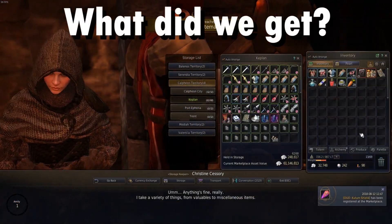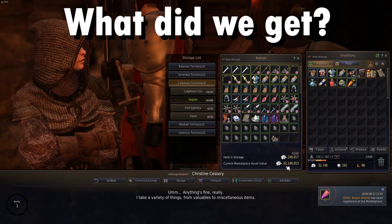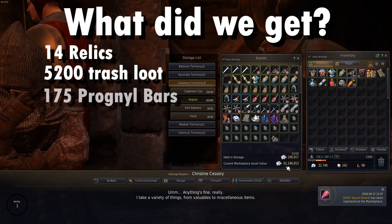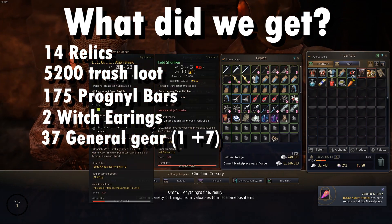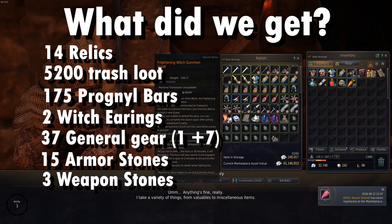Okay, time's up. Everything I collected is basically in storage here, totalling 61 million. What we got was 14 relics, 5200 trashleet, 175 prognil bars, 2 witch earrings, 37 general equipment with 1 enhanced, 15 armor stones, 3 weapon stones, and 1 witch score.